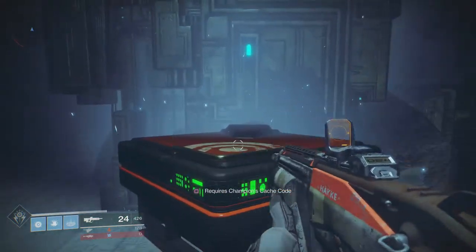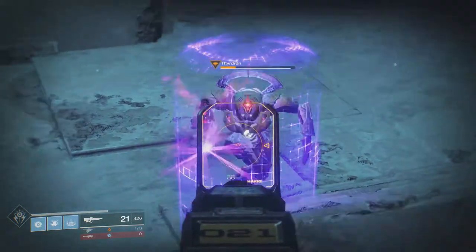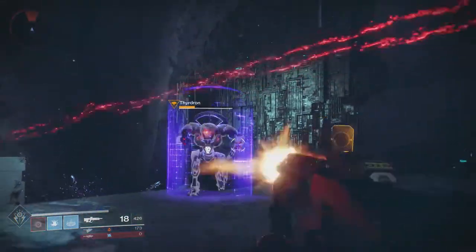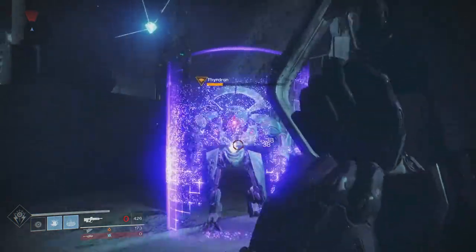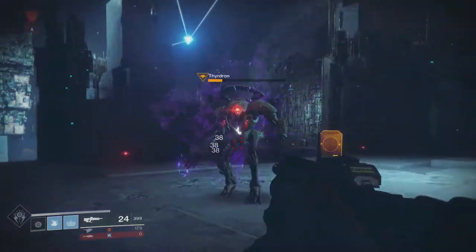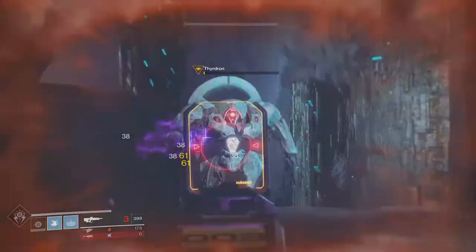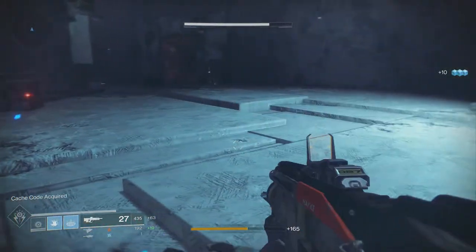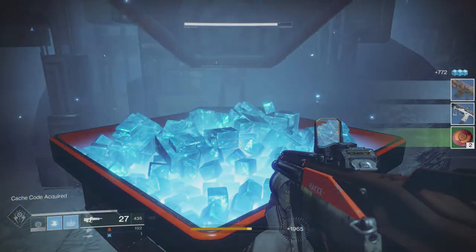So you can see we actually almost have him down. This is the cache that we're going to open — we're going to go ahead and finish him off. You can kill all the mobs here, but you don't have to. I definitely recommend that you just go straight to the boss like I did, run all the way to the back, just to make sure that the Vex aren't targeting you anymore. Once you kill him, you'll see you've got the cache codes acquired.